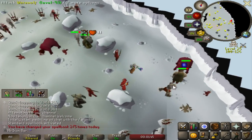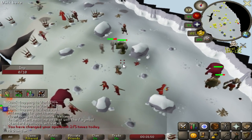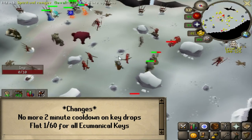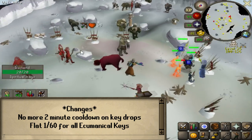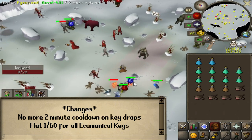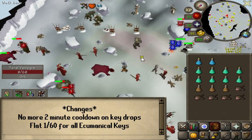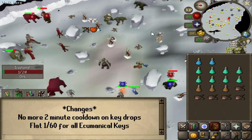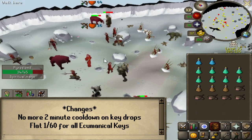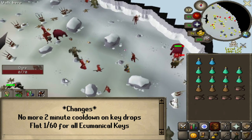One of the great things about doing any Godwars-related grind is that the ecumenical keys no longer have cooldowns when you get them, so you can just stay in one world, get a key, don't have to hop or anything, don't have to wait two minutes. And another thing they did is they made the keys a flat rate of 1 in 60. Before, for every successive key the drop rate would get worse and worse, but now it's just a flat 1 in 60 rate. I feel like that stuff was just pretty dumb — it was unnecessary and just artificially added to be annoying.